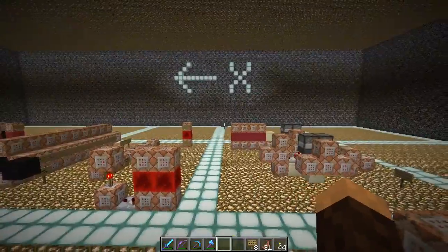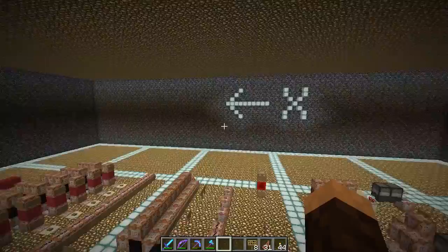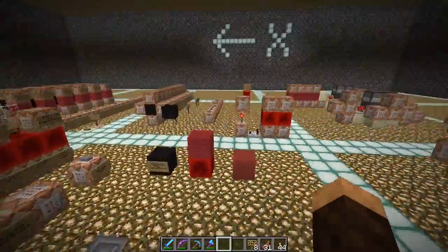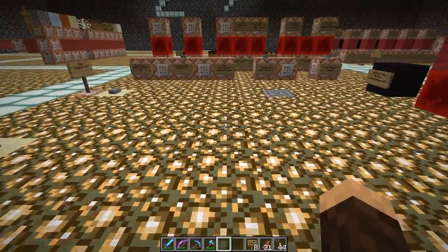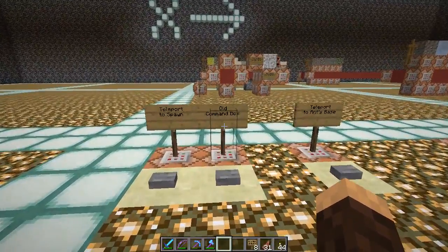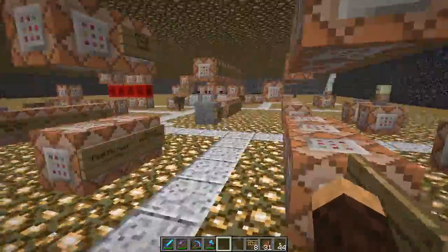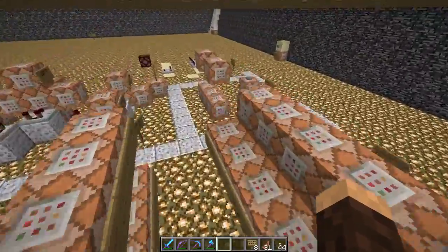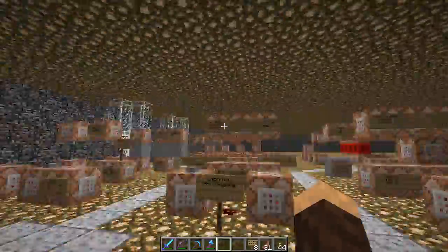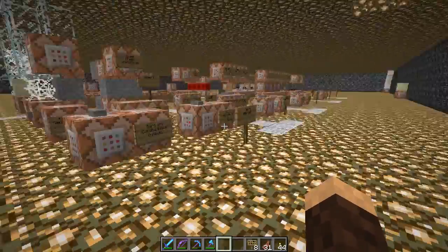This is basically the command block box as it stands — I've still got a bit of space to work with and can expand the walls out further if needed. The command box is now basically moved. What I need to do now is go fill in the old command block box. Here's the old command block box — everything here is basically disabled, the clocks have been stopped, most of the redstone blocks have been removed. This is no longer required, but I need to get rid of it and fill it all in.